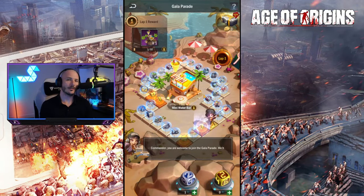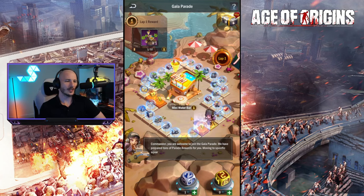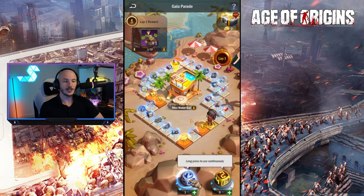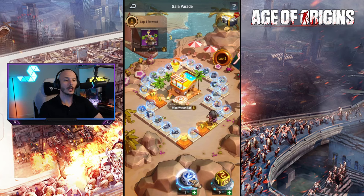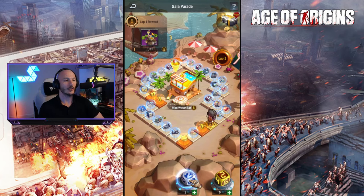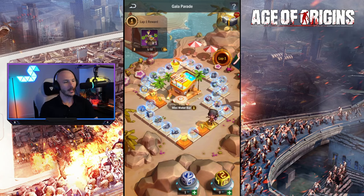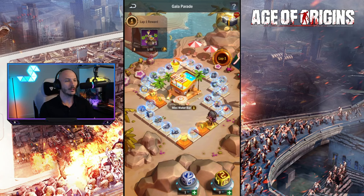Apart from that, we do have the Gala Parade as well, which is kind of like a small little game map where you roll dice. You roll dice in order to collect different rewards. And every time you do a full lap around the entire board, you're actually going to earn different rewards. You can see here at level 1 you will earn yourself this little mini water bar for your island.